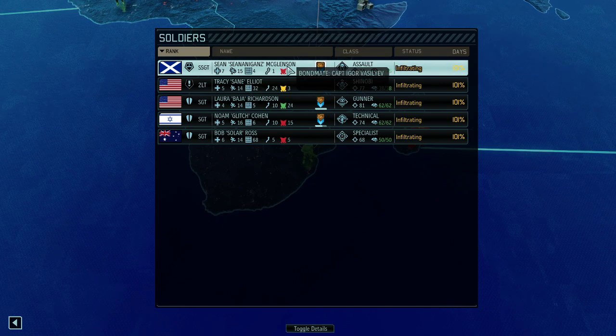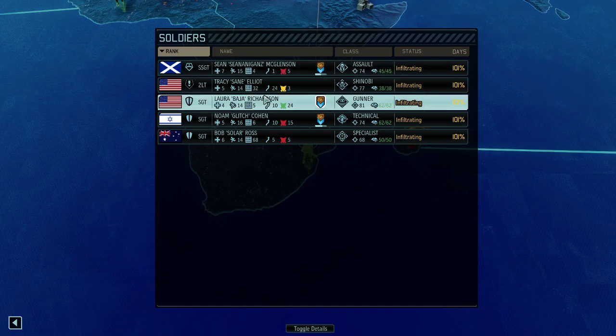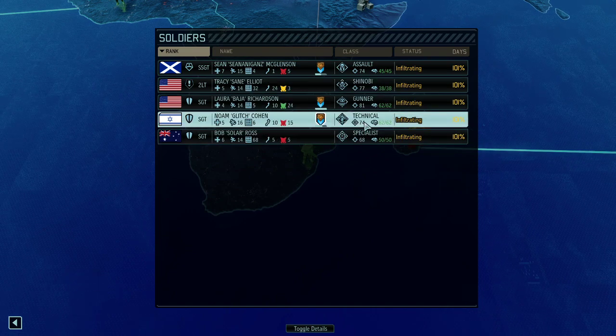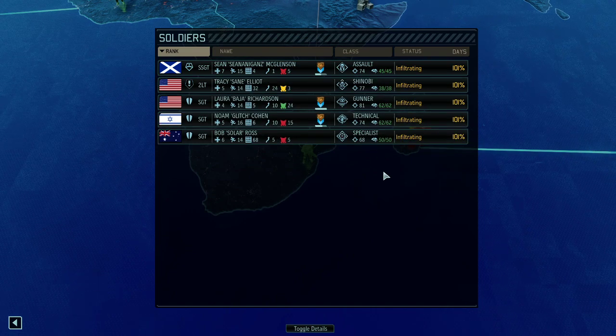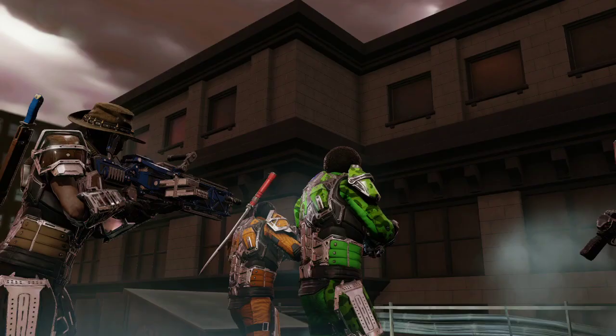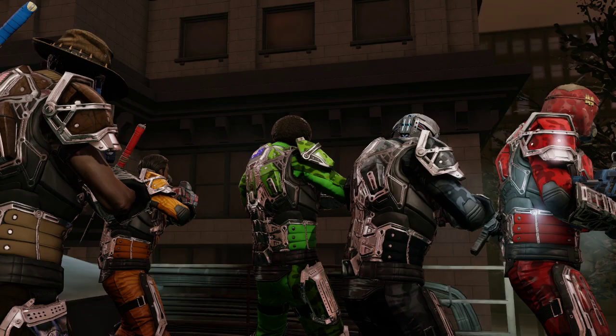We have Sean Shonegans as an assault leading this together with Tracy St. Elliot the shinobi. Got a gunner, a technician for cover removal, and a specialist. We should be fine. We are fighting against seven to nine enemies and we're trying to get at least four crates. That's our baseline and we can do better than that. Time to kick some alien rear.